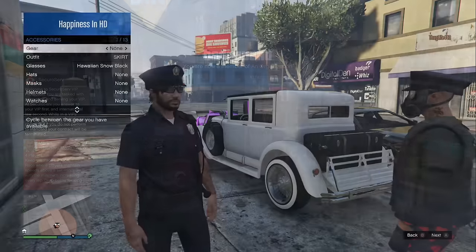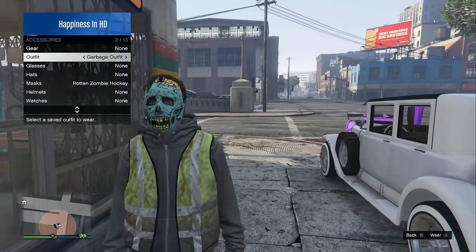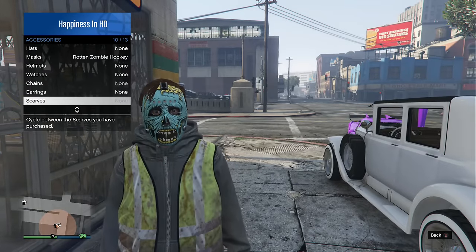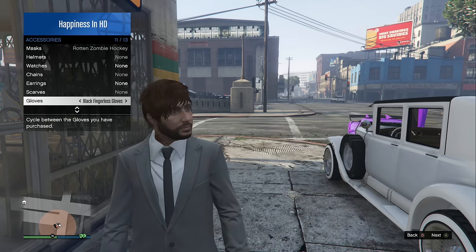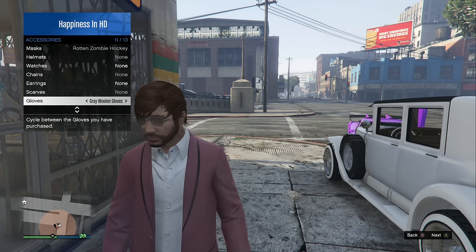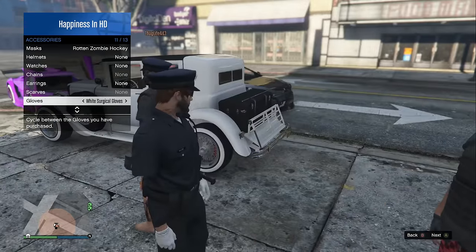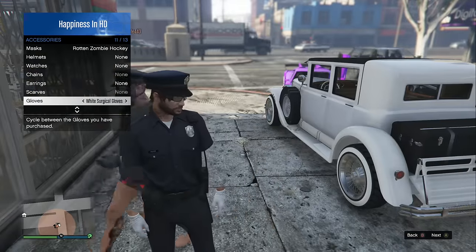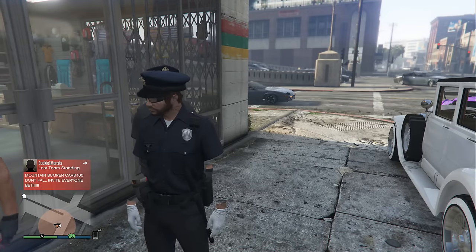If you don't already have one of these outfits, I've linked videos in the description below for how to get the police outfit and the trash man outfit. Once you have one, come to the clothing store with a friend who is a VIP and have them invite you to be their bodyguard. After you're a bodyguard, put on the trash man or police outfit.